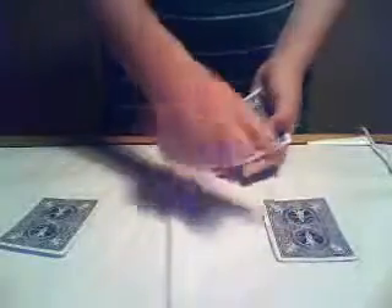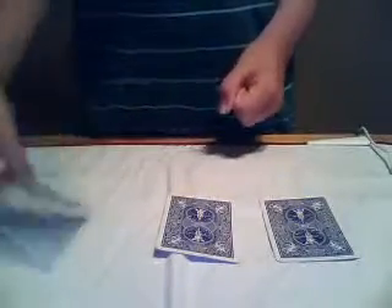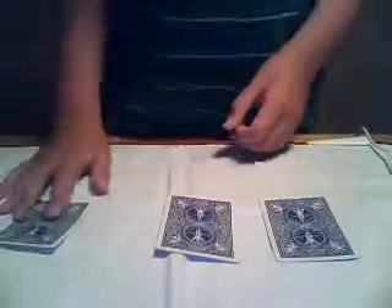Then do a double lift — show them it's a black ace and put down one card; that is the joker. Remember where that joker is at all times — you must know. Then do a single lift, put that black ace all the way on the other side. Do a single lift, show them it's a red ace, and just put it in the middle. Now remember where that joker was? It's right over there. That's why I wanted you to remember it — because when you stack up the cards, you need to put the joker on top.